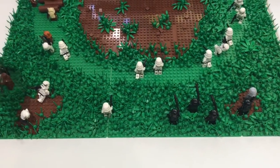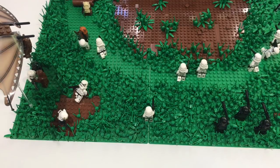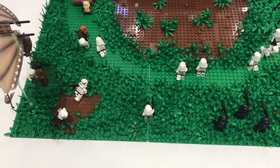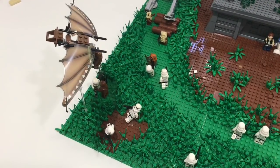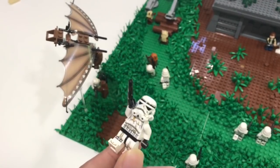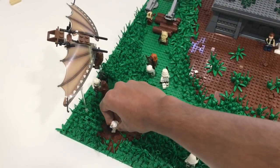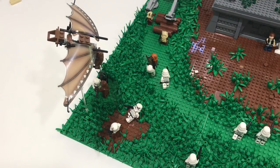Moving along, you can see some more of the foliage — pieces kind of everywhere, making it look a lot more dense. We've got another stormtrooper over there, and then two other stormtroopers on this second dirt patch. What's happening here is there's an Ewok glider, and as seen in the film, the Ewok is throwing rocks down at the stormtroopers. I used a sandtrooper here because he looks kind of dirtied up, as if the Ewoks threw dirt or rocks at him. And then in the corner we have Chewbacca along with his Ewok friend, both attacking a stormtrooper together.